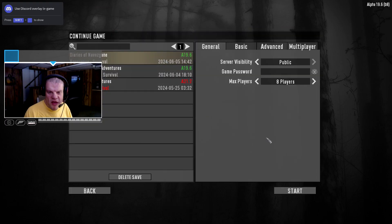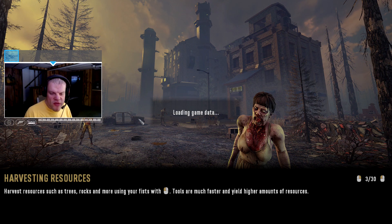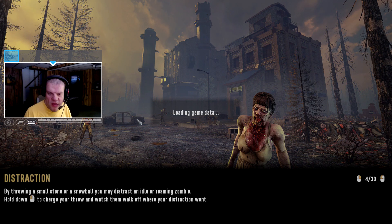Alright, Diaries of Novice Game — there we are. The stone axe is a primitive starting tool used to gather resources; use left click to use it and right click to repair and upgrade blocks. Harvesting resources such as trees, rocks and more using your fists with left click — tools are much faster and yield higher amounts. You can distract a zombie by throwing a small stone or snowball; hold down left click to charge your throw and watch them walk toward the distraction.